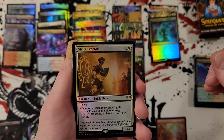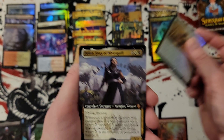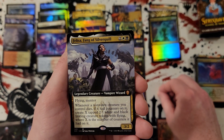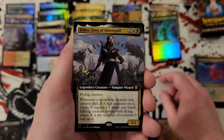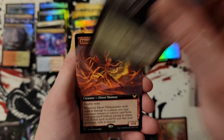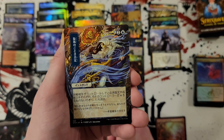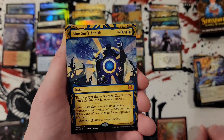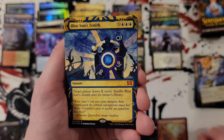Strict proctor — cool card. I don't think it's a hit or anything but that's cool. Felisa — so apparently my mythics are coming from the commander decks. That's the thane of Silverquill. Freak flame painter, whirlwind denial, Blue Sun's Zenith — that is two mythics down on the mystical archives.